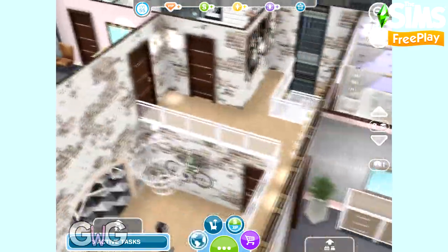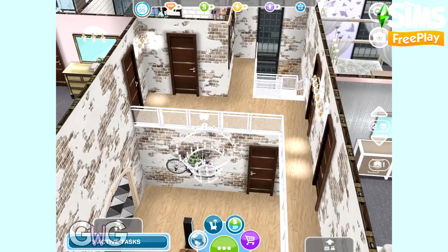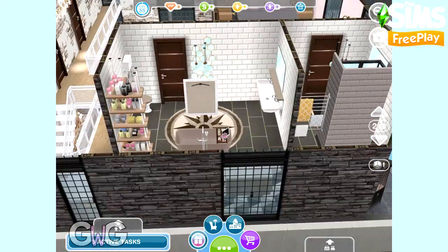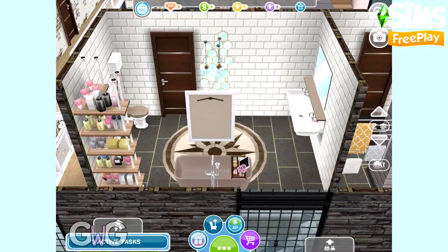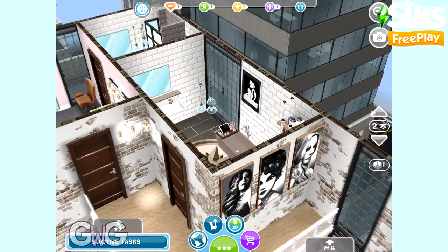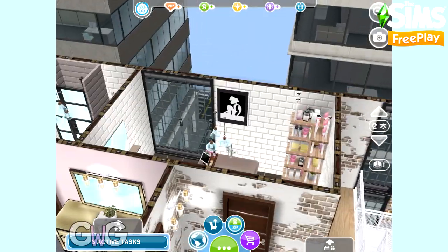On the other side of the mezzanine we have two doors — one leads to a bathroom and one leads to the master bedroom. Let's take a look at the bathroom first. The bath was from a previous Sim Chase event, but as there was no bath available in this event, I used that bath because I think it went well with the toilet and the sink.